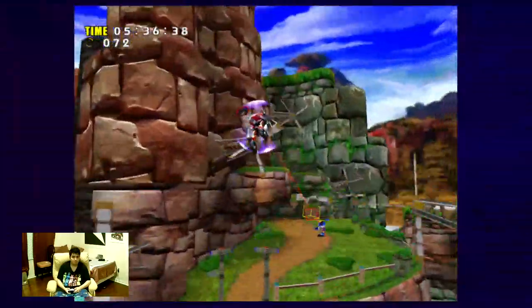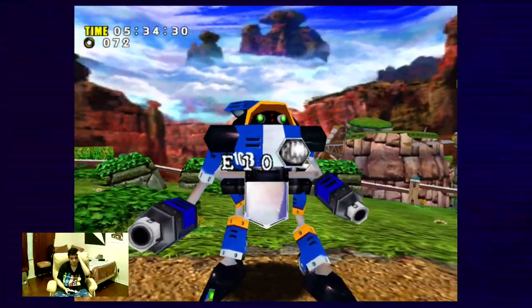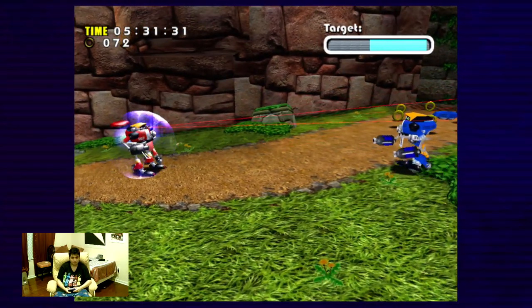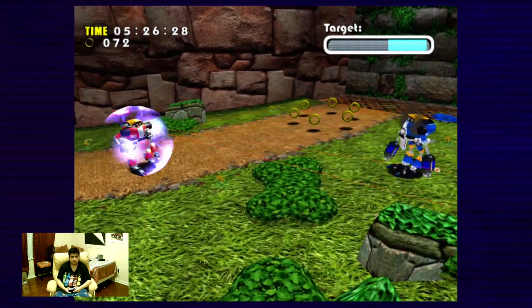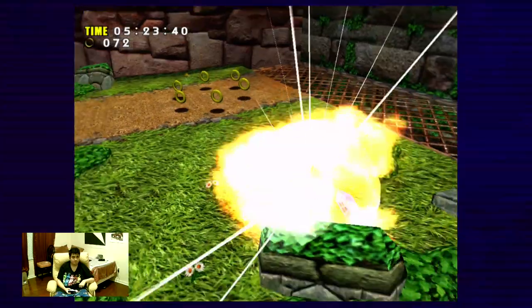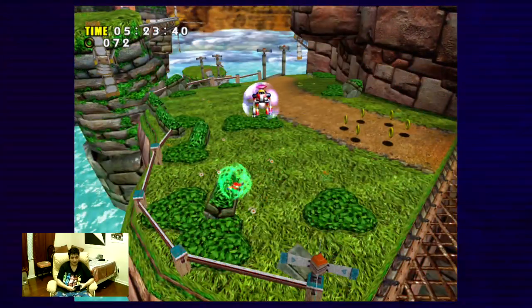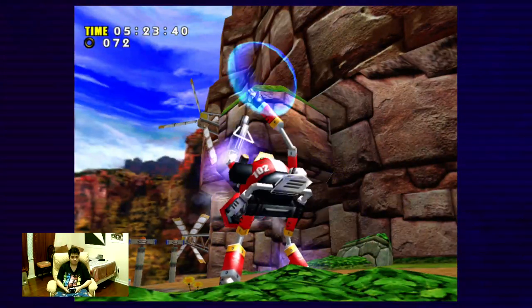This also reminds me of Sonic Adventure 2. We're gonna fight E-103 Delta. Just like Beta, he will fire homing missiles at you. You hit him like five times, he falls on his back and explodes. He survives the explosion and he's a parrot! E-103 Delta rescue completed!